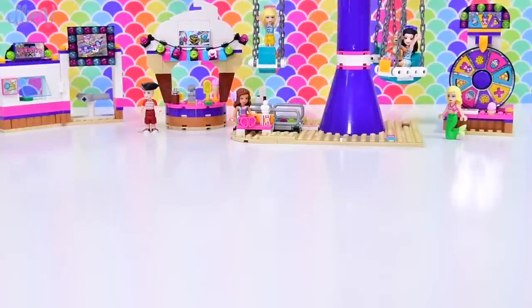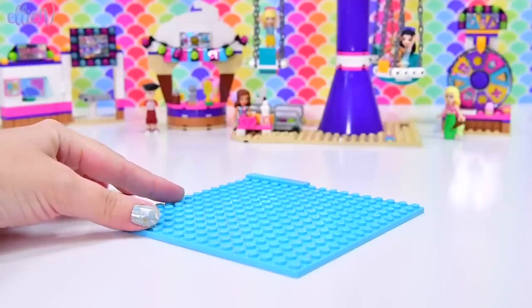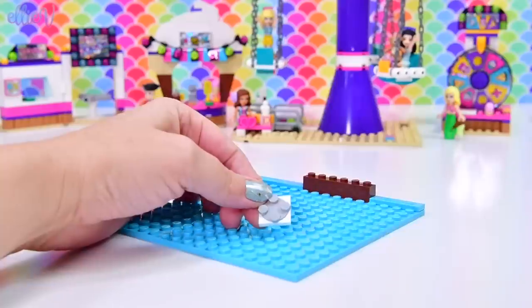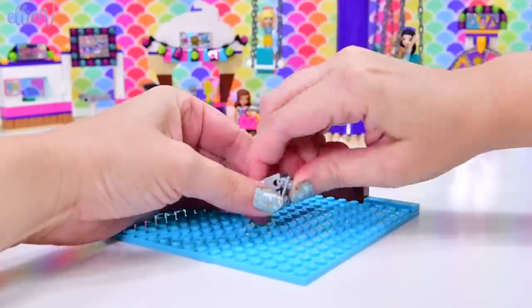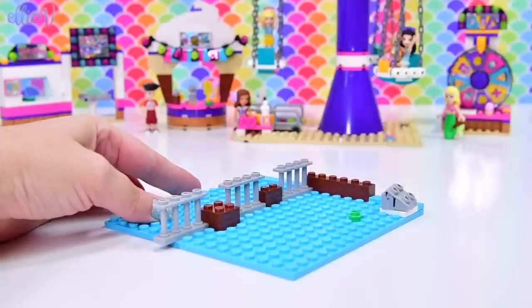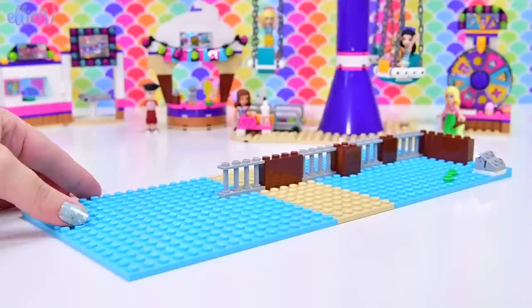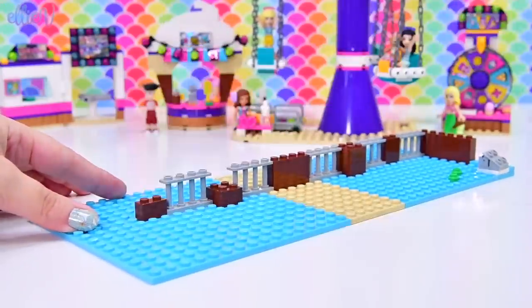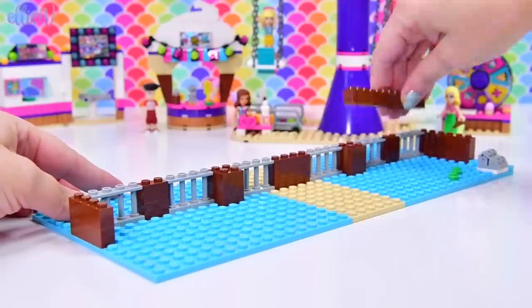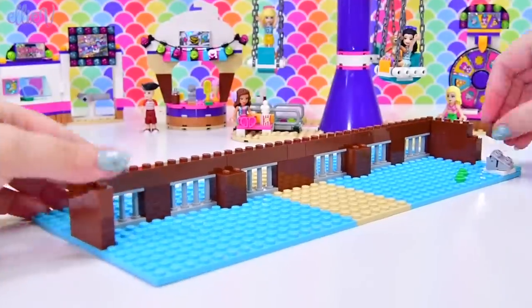Hello, welcome to Elevito as we are building the second half - the ghost ship of the Lego Friends Amusement Pier. We've already built the carousel swingy thing, all of the sideshow prize winning things, and the waffle stand. But now we get to build the actual ghost ship ride, which looks as though it's set out over the water. If you missed the first half of this build, make sure you search it up - it's really cool. This is also going to be really cool and we will be finished the set after this, which is very exciting.